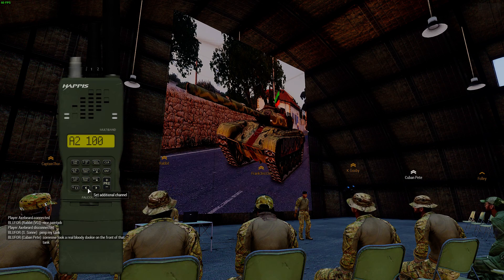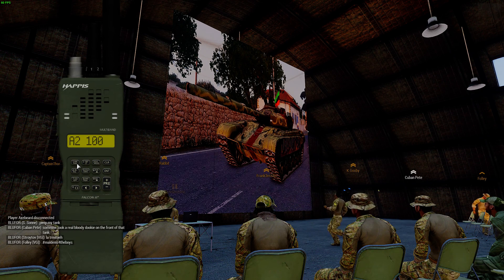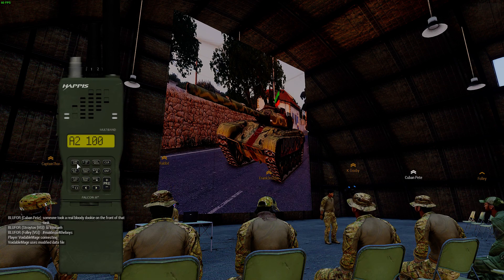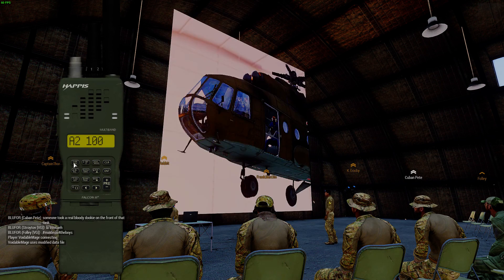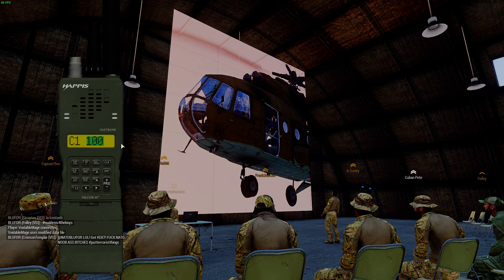If you see a T-72, your contingency is to call in CAS immediately. AT is a secondary option — try not to directly engage T-72s. Just so you know, an M-72 will not penetrate a T-72.